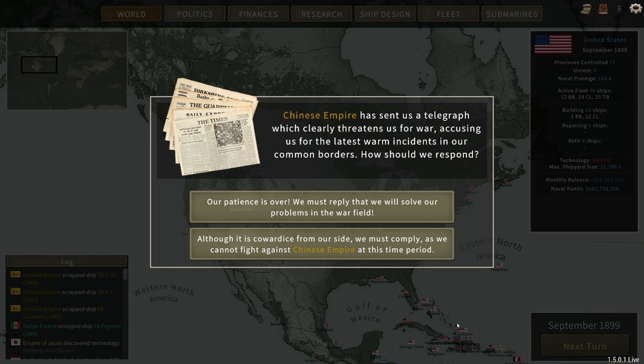It looks like the campaign is actually working. As you can see right up here, we do have a mini-map. And it's now September 1899. A few years have passed since the last episode. I have played a little bit. The Chinese Empire is now ready for war, and I did nothing to really provoke them. They are coming after me. Our options are: our patience is over, we must go to war — or, although it's cowardice from our side, we must comply and pay them. That's just not going to happen.